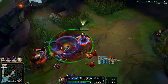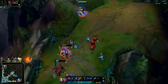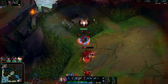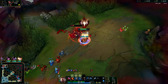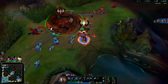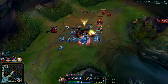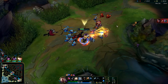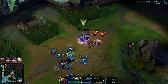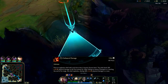I'm holding on to my E so Darius doesn't hit me with his Q and heal. As he went in for his Q I just used my E so he couldn't get the heal off. And since I have Nimbus Cloak, I smited the minion to stay on top of him — that's how I stayed on top of him so well.